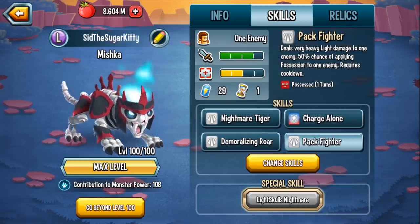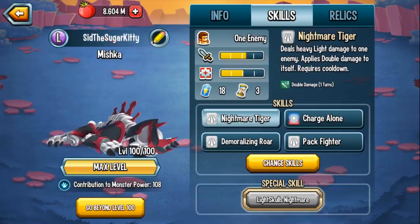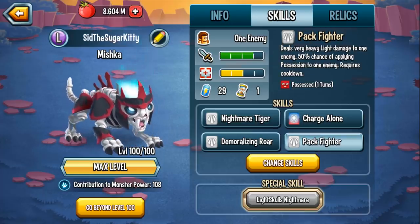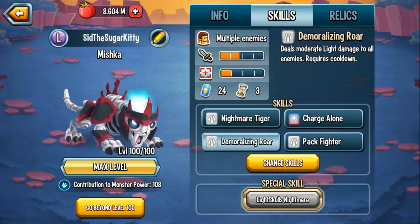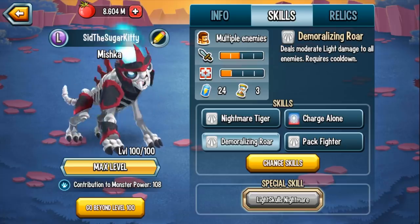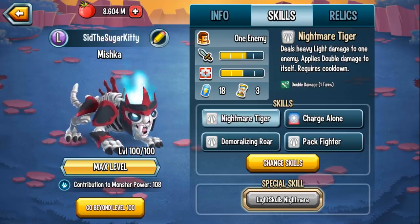The question would be what exactly do you replace. It's kind of hard to say because if this monster is an attacker and you run him to be an attacker, you kind of want all of these skills - the double damage skill, the strong Pack Fighter skill, and your AOE skill. So only if you were to give this monster like 3 team speed for some reason, that's when you'd want to use the dark and special blocker. Other than that, I think this is the best skill set to go with for Mishka as an attacker. Let's actually test him out in player versus player.